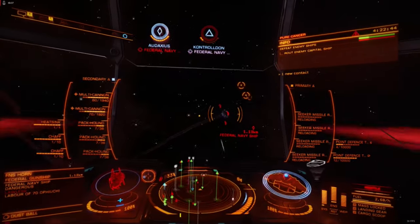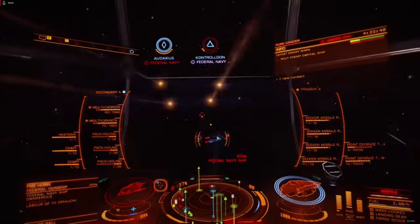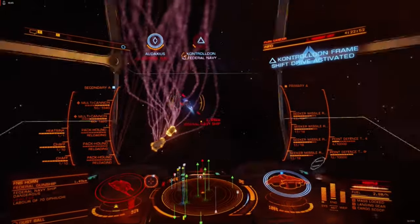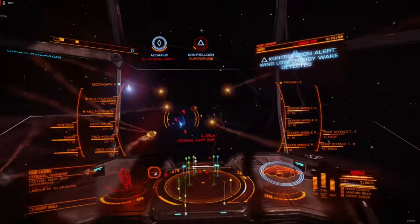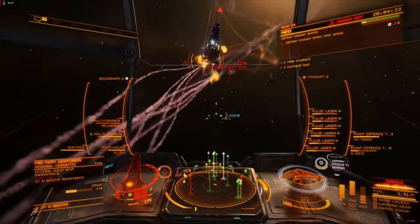Since the Seeker missiles fly a randomized pattern and not directly towards the target, their individual shot speed is actually slower than the 600 meters per second indicated on its spec sheet. It's possible for engineered PvP ships to outrun these missiles if given enough warning or when approaching at high enough speed.